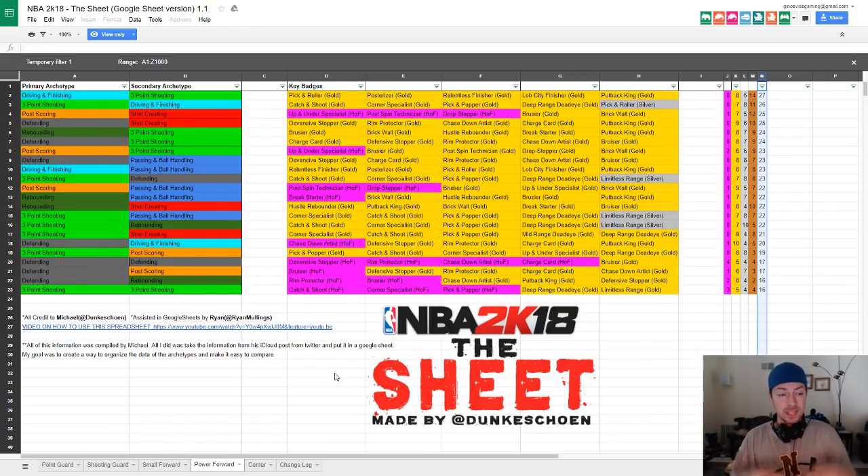The third top build is driving and finishing primary with three-point shooting secondary. Athletic finishers can get contact dunks and crazy animations, and with the layup meter removed it's going to be based on your rating and badges. You can cut to the rim, slash, do contact dunks, and also get rebounds as a taller power forward while stretching the floor. Stretching the floor is so big in the current NBA scene. Key gold badges: pick and roller, posterizer, relentless finisher, lob city finisher, put back king — eight gold, five silver, 14 bronze for 27 total badges.